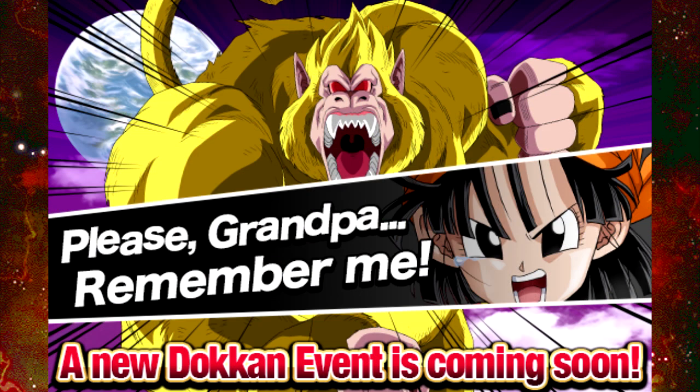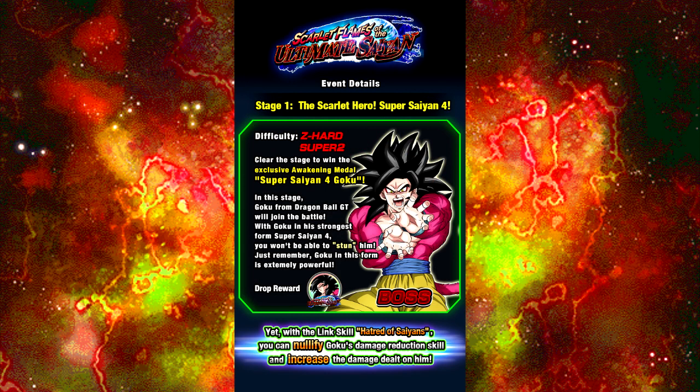The Super Saiyan 4 Goku event — did you see the title of this? It's 'Scarlet Flames of the Ultimate Saiyan.' That's freaking epic. Stage 1 is the Scarlet Hero, Super Saiyan 4 Goku. Difficulty is Z-Heart and Super 2 — they just skipped Super. Clear this stage to win exclusive Awakening medals for Super Saiyan 4 Goku. Goku from Dragon Ball GT will join the battle in his strongest form, Super Saiyan 4. You won't be able to stun him, and he hits for about 100,000 on a super attack. So be careful.